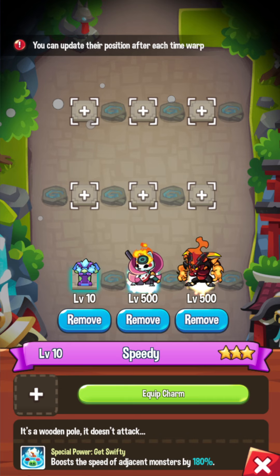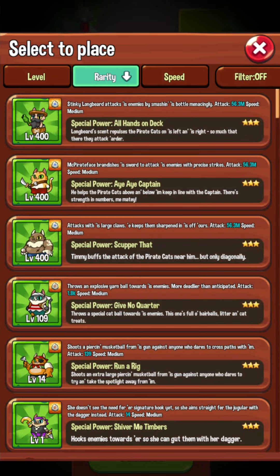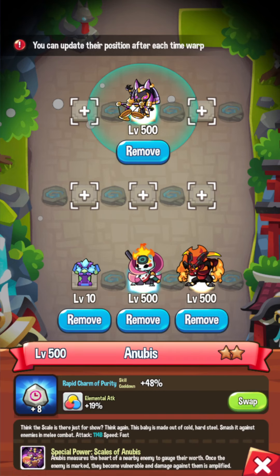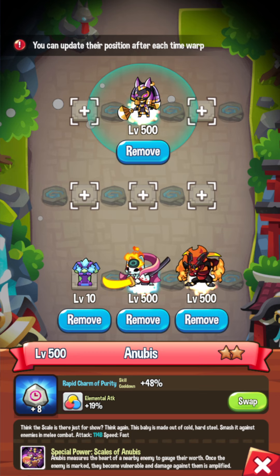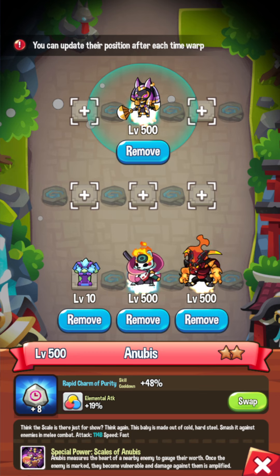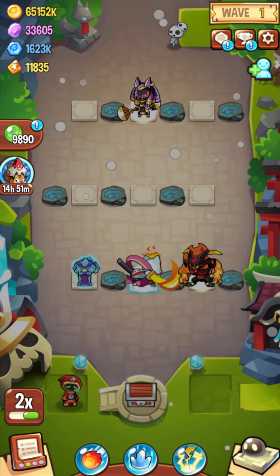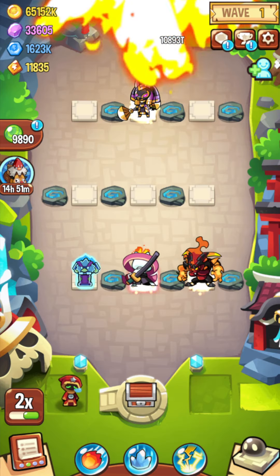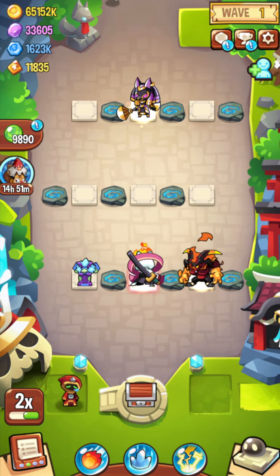You're going to want to combo Amaterasu with strong units that make it even better. Start off with an Anubis up front — get the debuff on everybody, five times damage for the Amaterasu initial damage cast, and then past that it'll 25 times multiply the burn damage from Amaterasu.